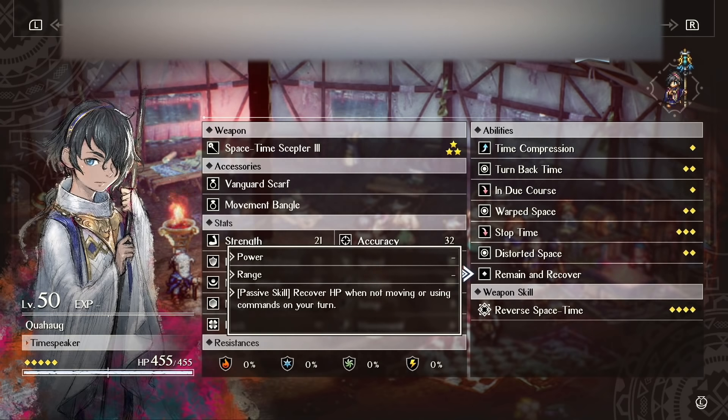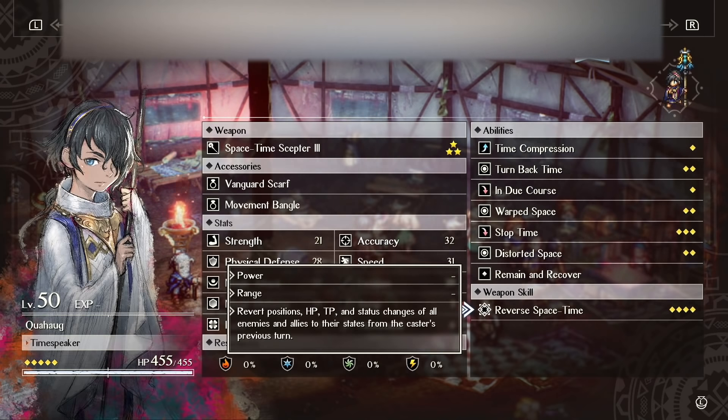Remain in Recovery is his third promotion tier skill, so you don't even need his third promotion to use him well. Reverse Space Time is basically divine pulse — it hits a reverse on everything, including TP. It costs 4 TP, but it doesn't bring anyone back from the dead. So if you kill a bunch of enemies during a turn and then hit this, you gain all the positives — bringing back your units and replenishing their TP — without the negatives of having to deal with more enemies. It's incredibly useful if you're going to play more honestly. I'm not an honest person, so I never used this. I just did Distorted Space.